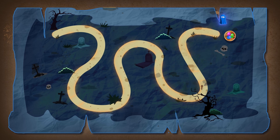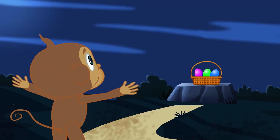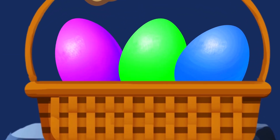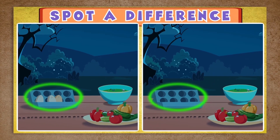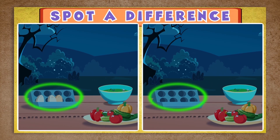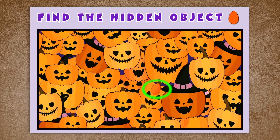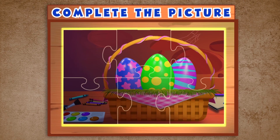Looks like you've finished the egg hunt, Mango! And collected all three eggs! Yay! You did it, Mango! Today we played three games: spot the difference, find the hidden object, and complete the picture with a jigsaw puzzle! Hope you enjoyed playing with Mango!